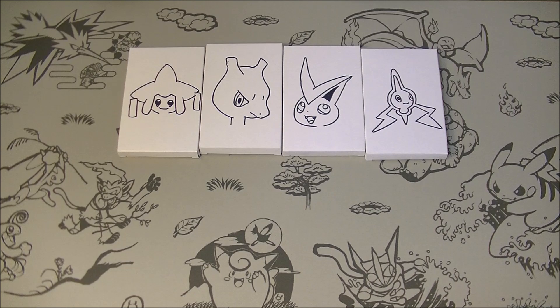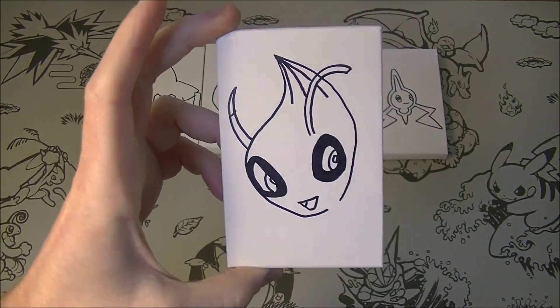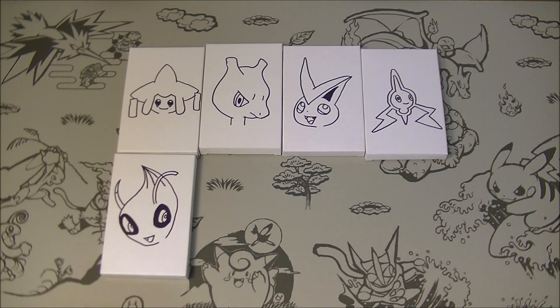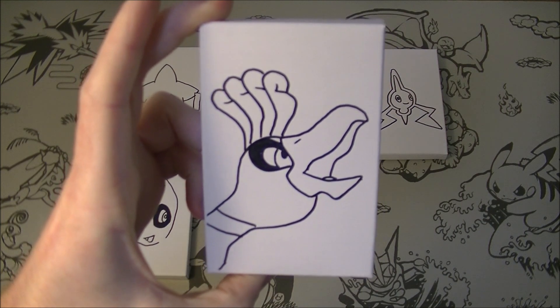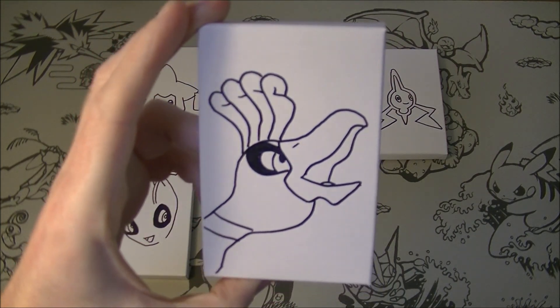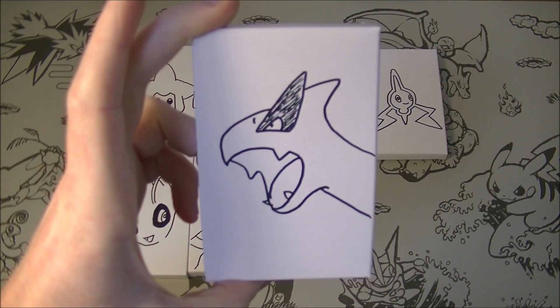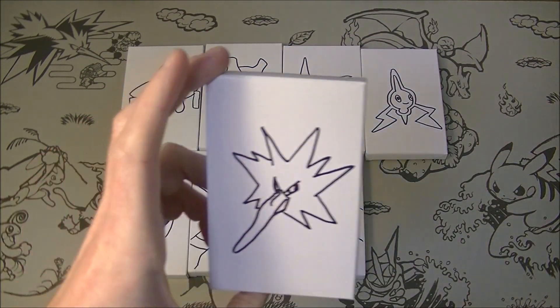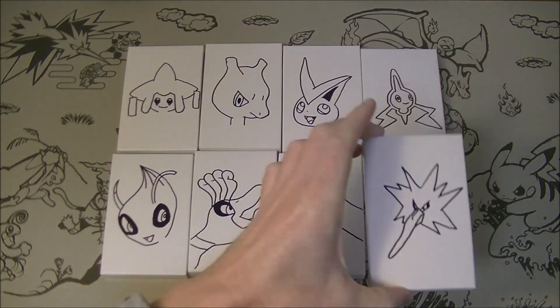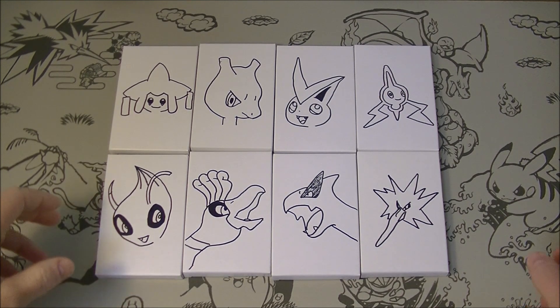We have a Celebi — looks okay, kind of looks like an onion which is what he's supposed to look like. Got a Ho-Oh — looks not too bad, kind of a bit chunky around the neck but alright. Got a Lugia — I think this is probably the best one, looks pretty good. And we have a weird looking Zapdos. They're not so great but we're trying as hard as we can.